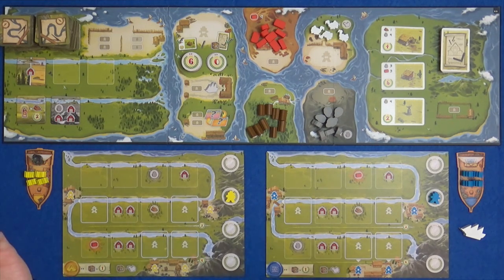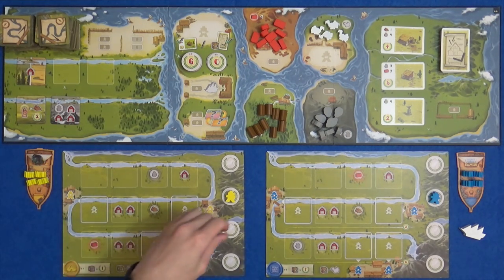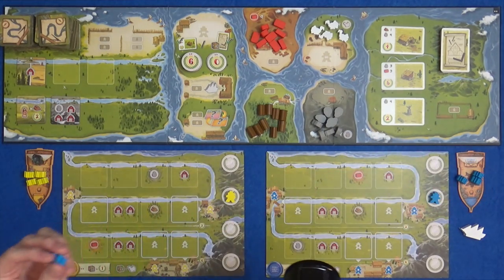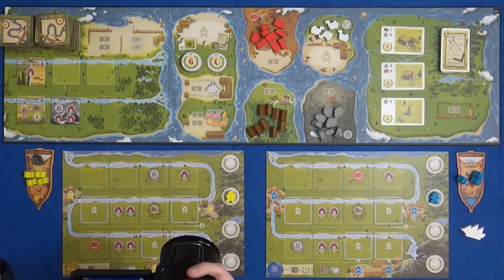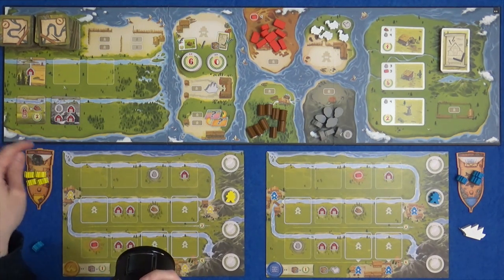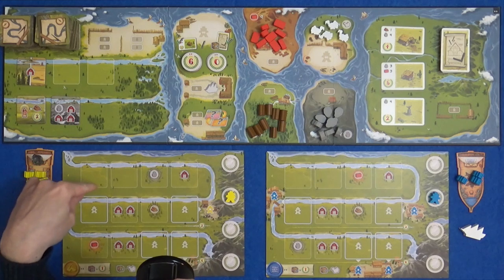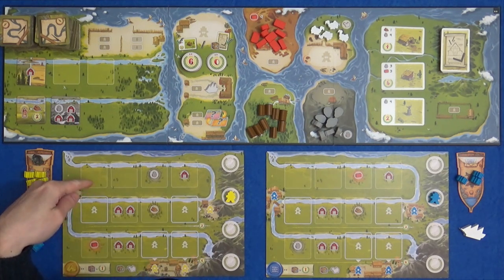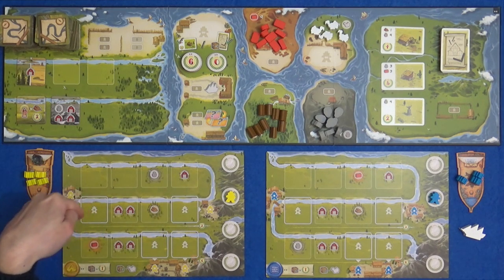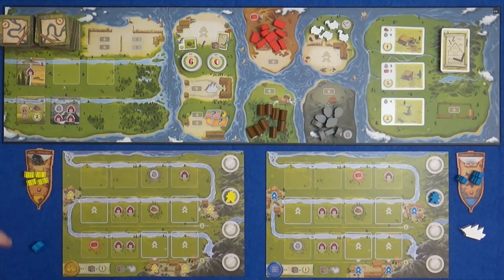I am going to be the start player because I have got the majestic first player ship. On your turn, you grab one of your workers, you find a space for him and do that thing. We need to start the game first though with one of these tiles in our very first space. In this game you always build from the very beginning of the river and follow it along - the river snakes along and that's how you place your terrain tiles.